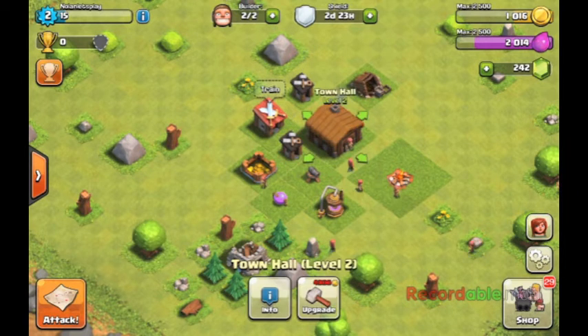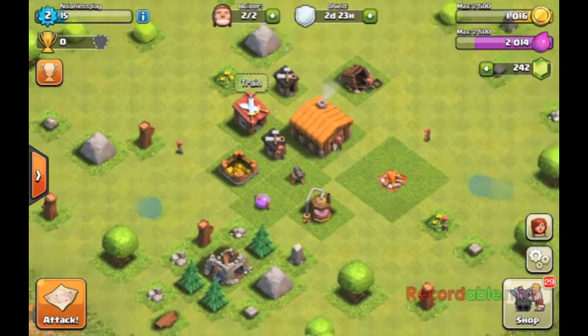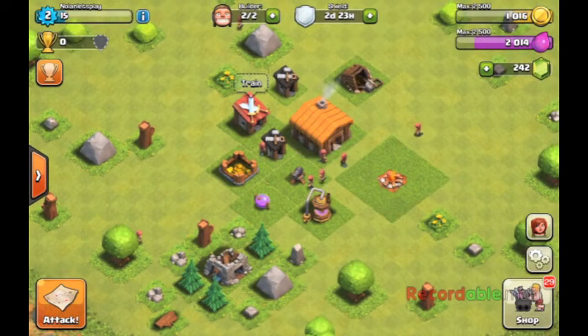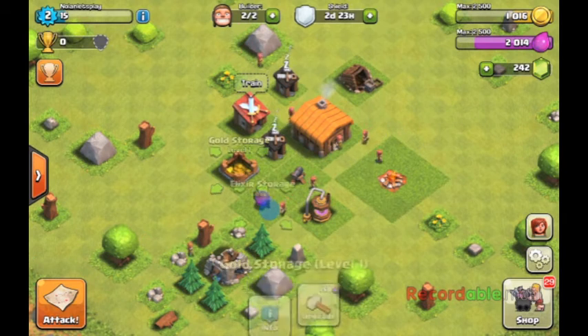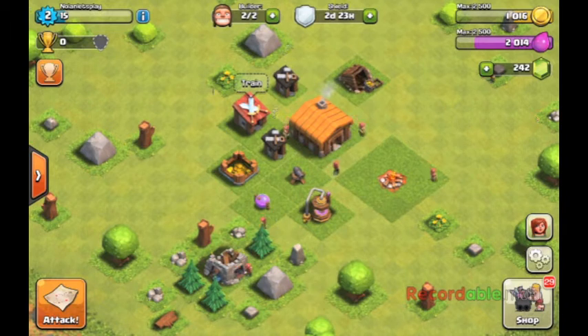As you can see, our Town Hall is level 2. I basically skipped the tutorial because hopefully you don't get confused during it — this explains a lot. So anyways, this is right after that, where we have Town Hall 2. We don't have a lot of resources, but we have some. We're ready to get started.